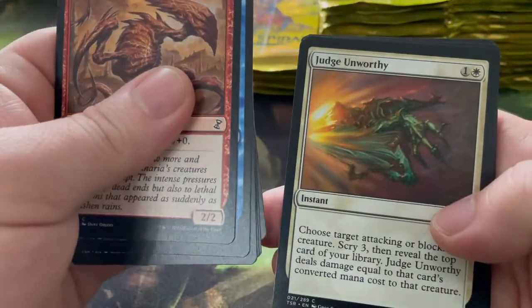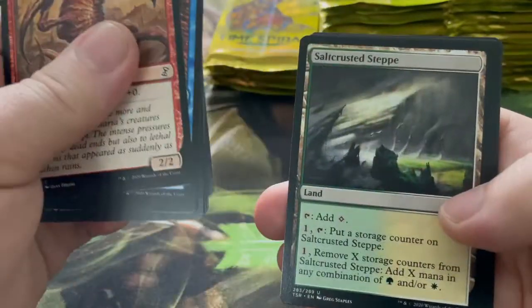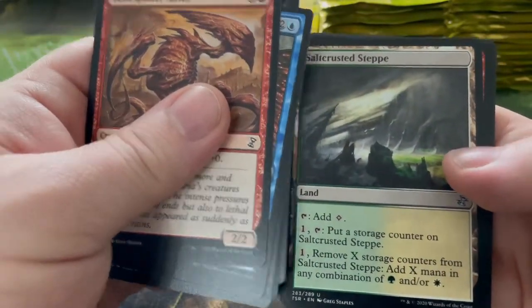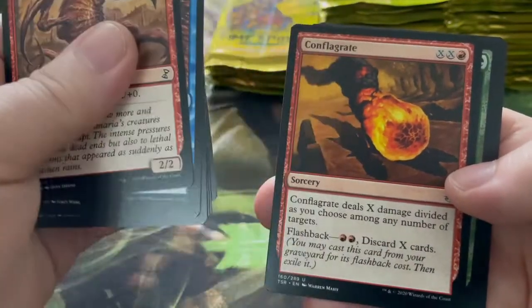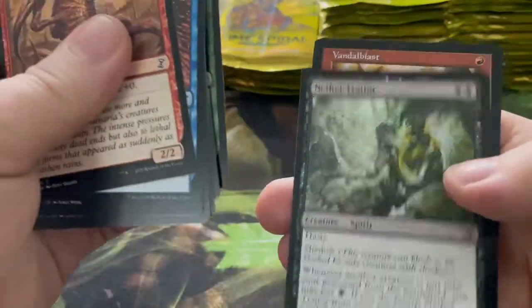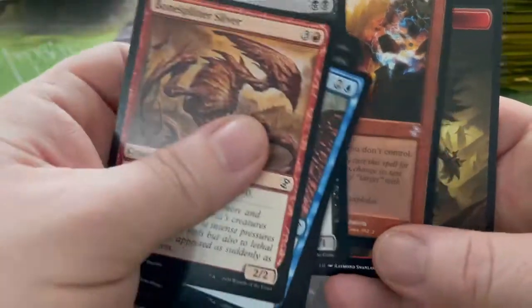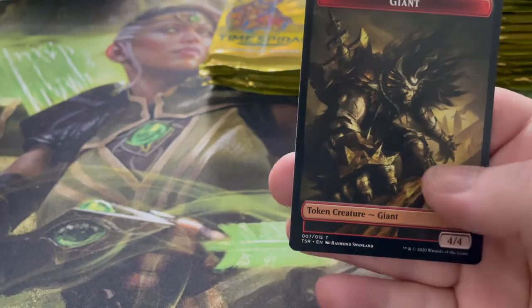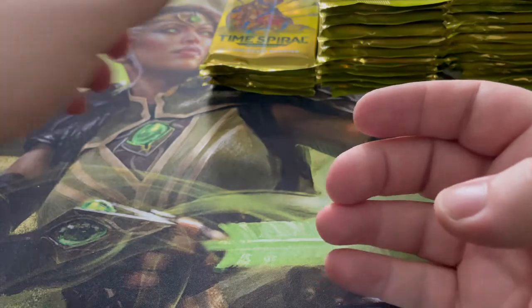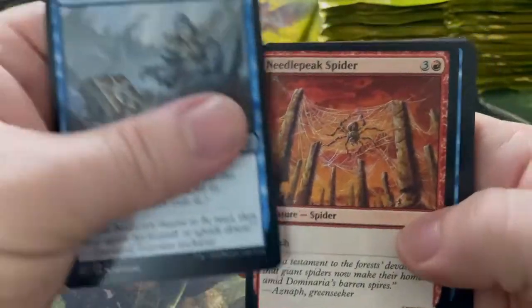Strangling Soot, Judge Unworthy, Sinew Sliver, Penumbra Spider, Salt Crusted, Conflagrate, Harmonize, Nether Traitor, and Vandalblast. We've got pretty cool time-shifted cards here — there's quite a lot of them. It's pretty cool seeing them all with the old border and the foil ones with the little star, so it's pretty cool.